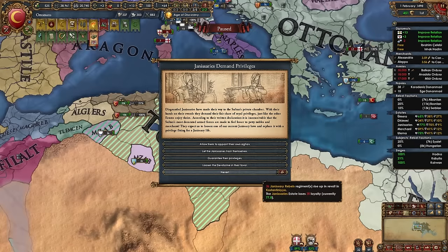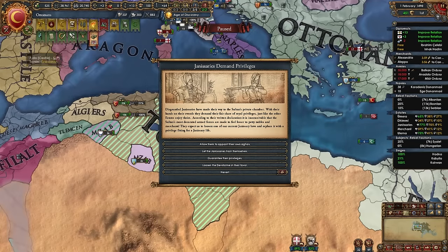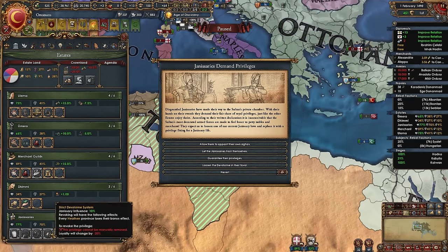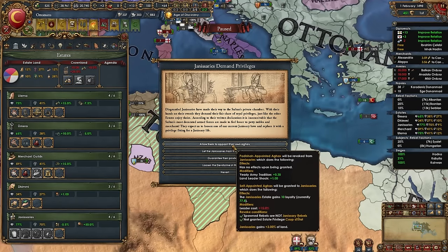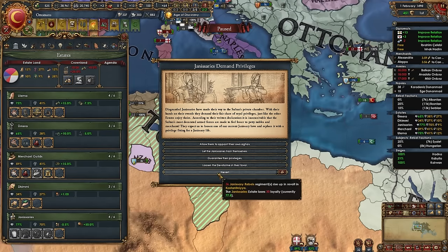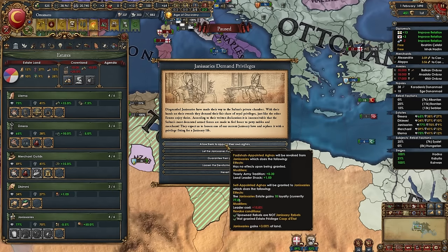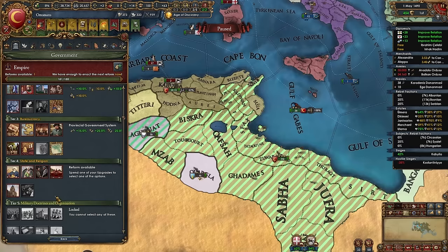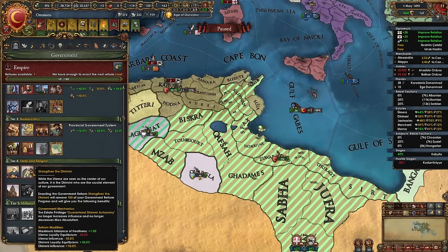Be careful of Janissary loyalty and influence from those events. For your tier 4 government reform, I recommend either 'Strengthen the Dimi' (bonuses and guaranteed Dimi autonomy no longer gives penalties) or 'Maintain Balance of Power' — both are pretty good, it's up to you. That also wraps up the Diplo and Admin ideas policy.